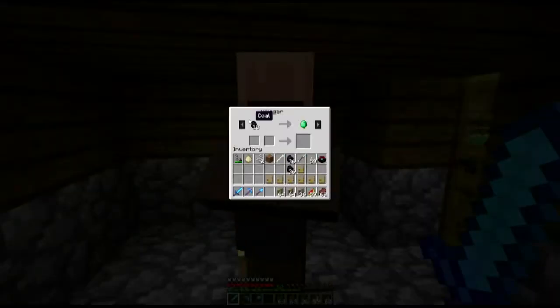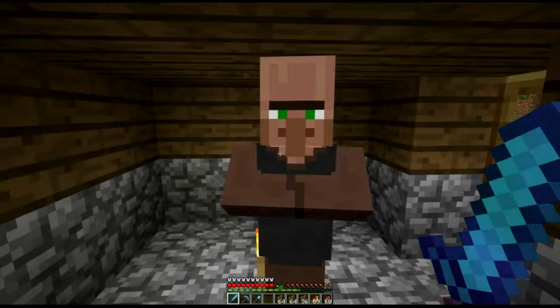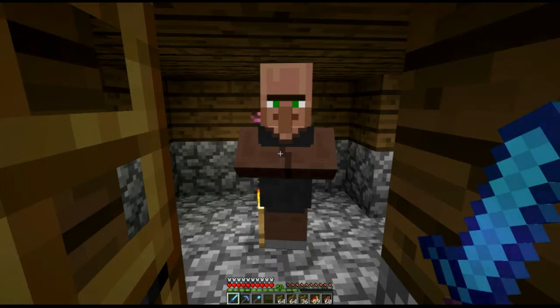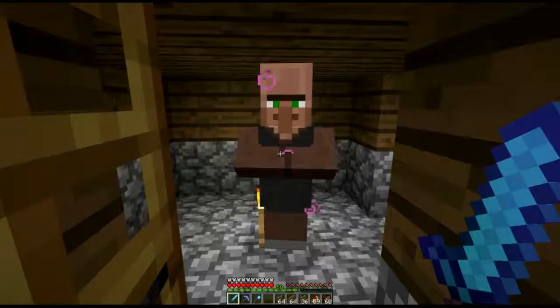There's a villager — I thought he was a farmer but he's actually a blacksmith. My bad. This is the guy I was looking for. So we're gonna get some emeralds off of him real quick. Let's see if he has anything new to offer — yes he does. He wants 13 emeralds for some diamond leggings. Yeah buddy, that's not gonna happen.